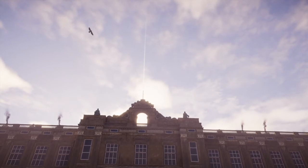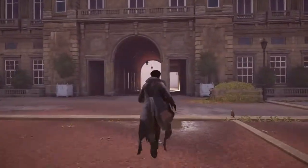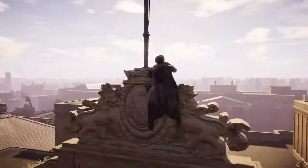You'll notice that part of this building has a pillar of light emerging from it, and an eagle circling around it. This tells me that this tall building is a viewpoint, even with my HUD off. If you haven't synchronized with a nearby viewpoint, high ground icons will not usually appear in the surrounding area. So first, let's take care of that.